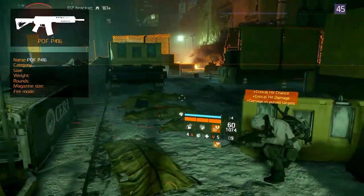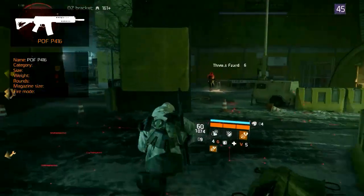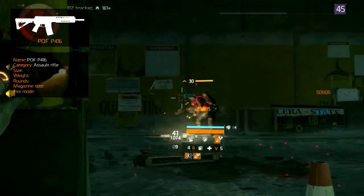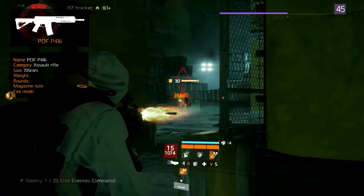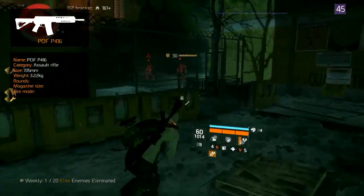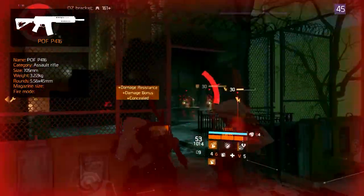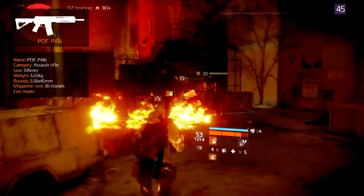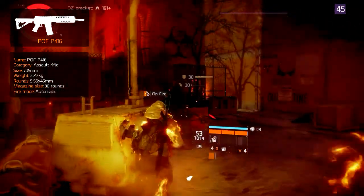The POF P416, or Patriot Ordinance Factory P416, is an assault rifle based on the AR-15 platform. Its total length is 705mm and fully loaded it weighs 3.22kg. It fires 5.56x45mm NATO standard rounds with a standard magazine capacity of 30 rounds. It fires at a medium speed and is fully automatic.